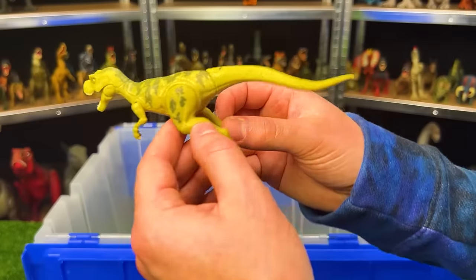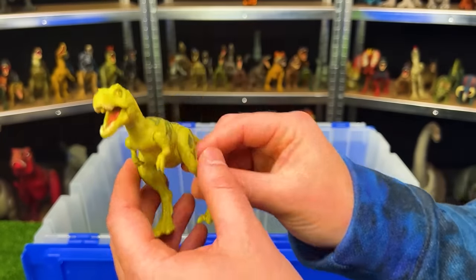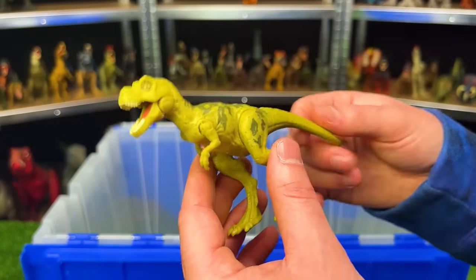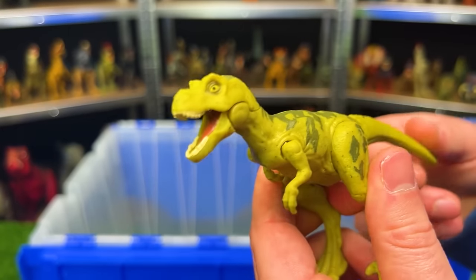This baby T-Rex is also from Jurassic World — it is bright green or yellow in color with some detailing along the top, and when you pull down on the tail, it chomps its jaws shut.